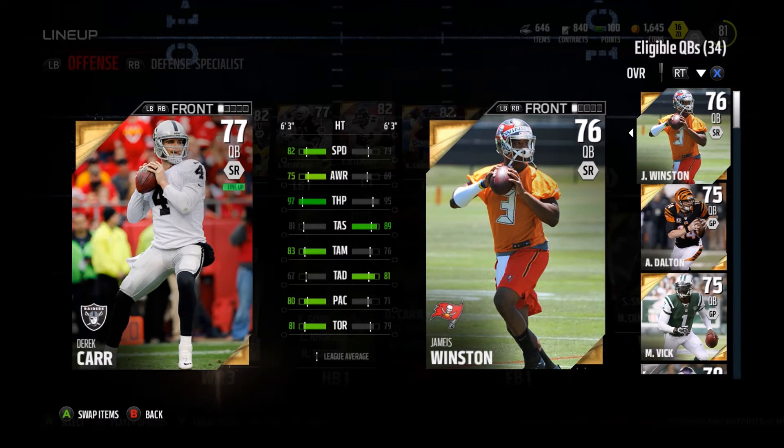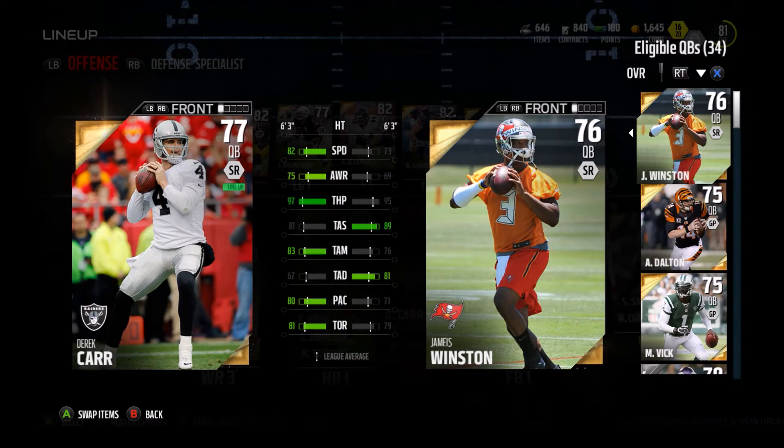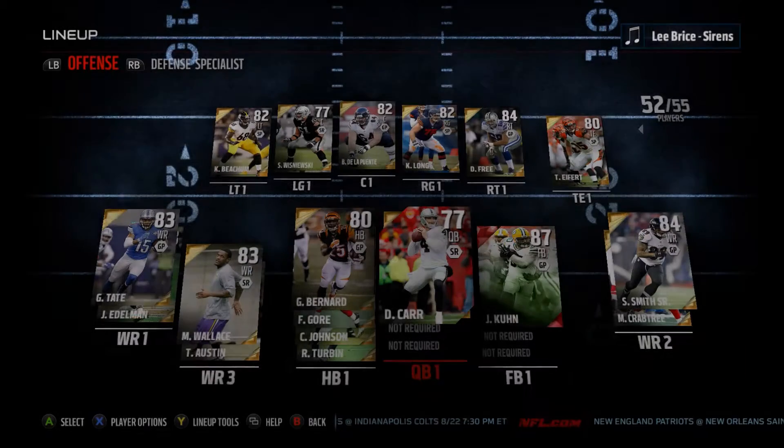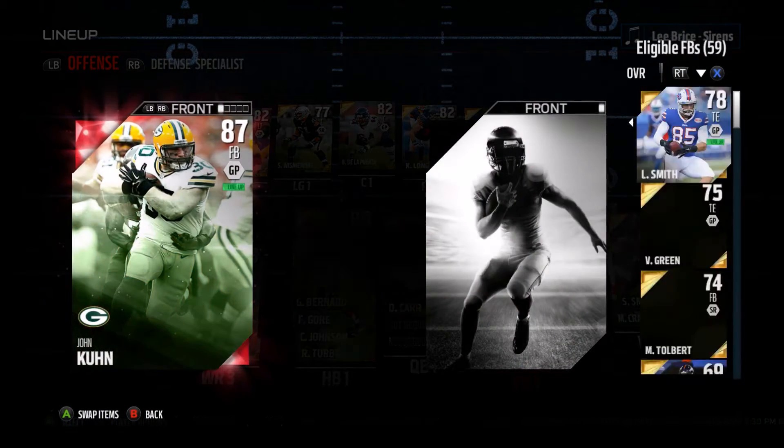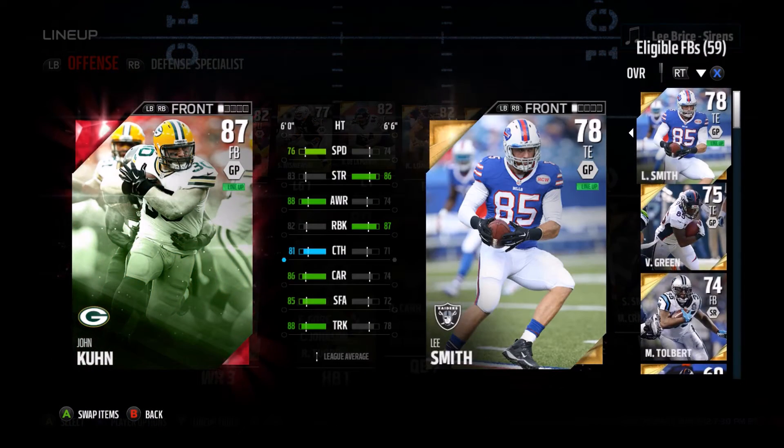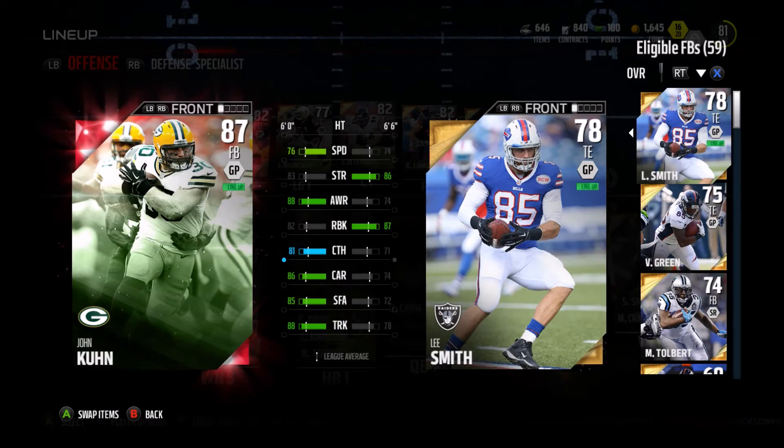So that's why I'm thinking about maybe getting Jameis, but I don't throw deep that often. He's pretty good on play action and really good throwing on the run. Also, our first elite — which you guys saw in the last pack opening — is John Kuhn. He was our very first elite that we pulled. Pretty good option, though we'll probably sell him eventually. I'm going to wait until the game comes out before I start selling some stuff.